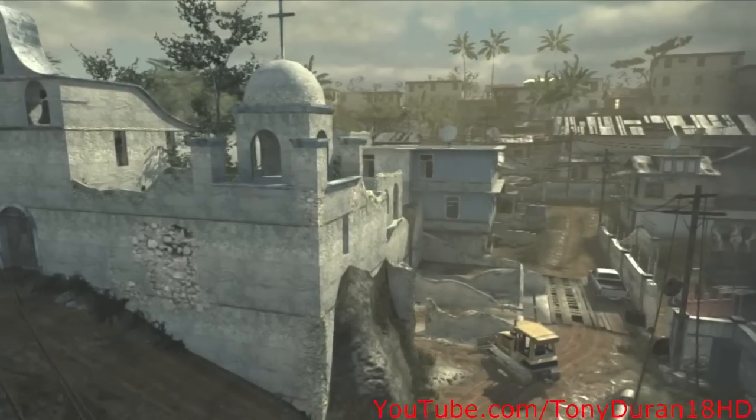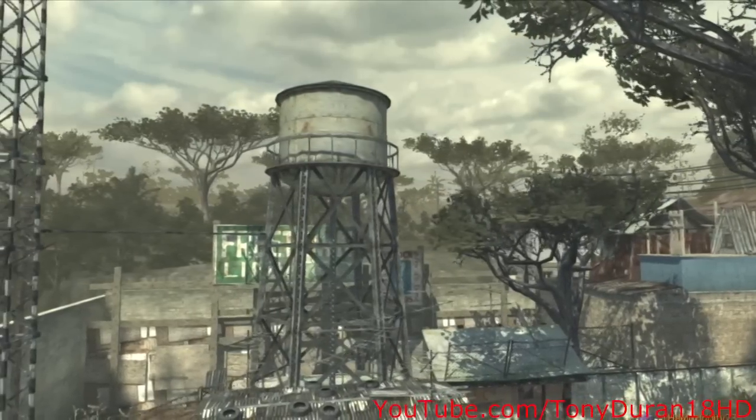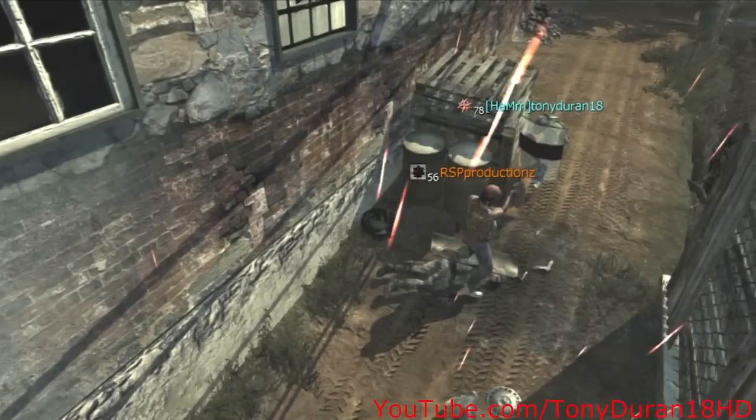What is up y'all, it's Heiner at 18 HD, and I want to be bringing you all the two top easiest ways to get out of the map. The first one is not with a mob — it's just with a simple knife lunge.